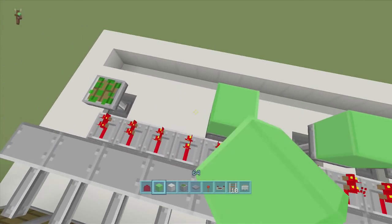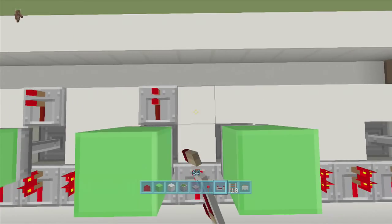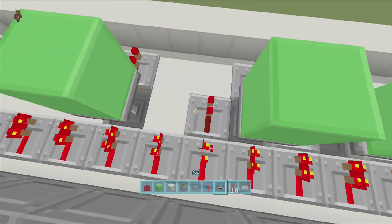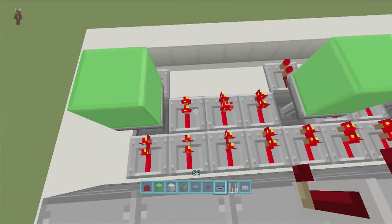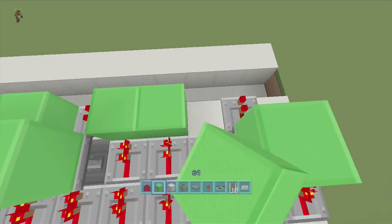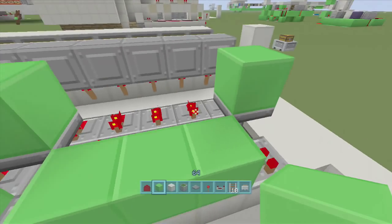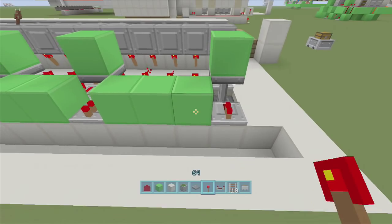Put blocks above those password pistons — this creates falling-edge monostable circuits — then put repeaters right behind them. For every position you didn't add to your password, put another repeater coming out of it so they all come on. Put blocks in front of all the non-password on-repeaters, and make sure all these repeaters are set to one tick — do not use two, three, or four ticks.